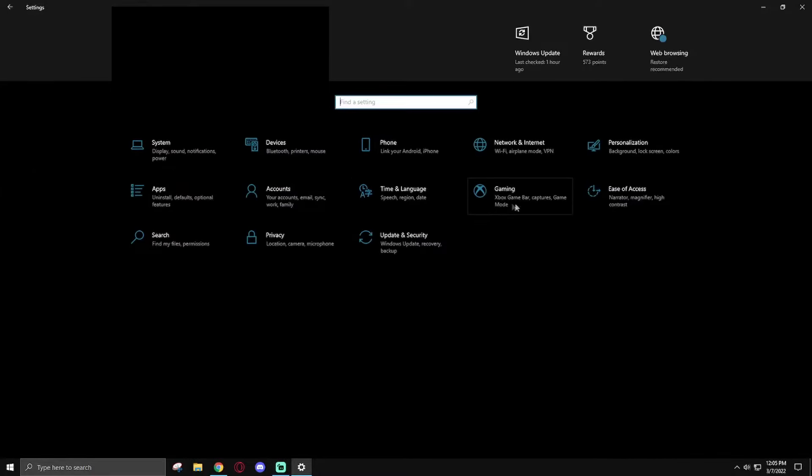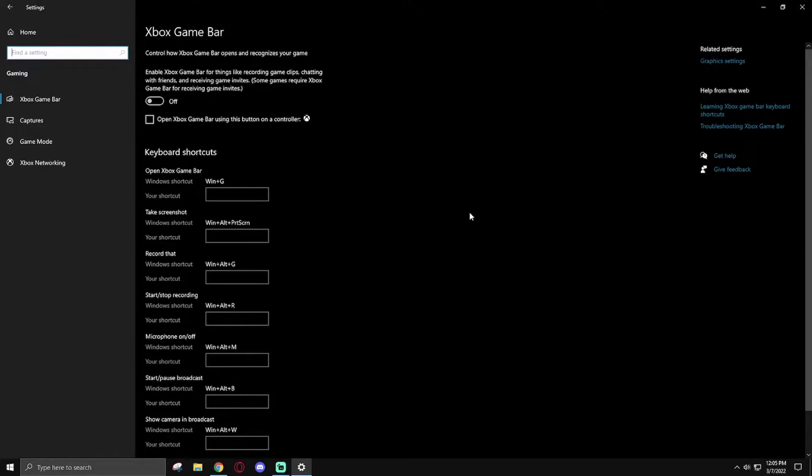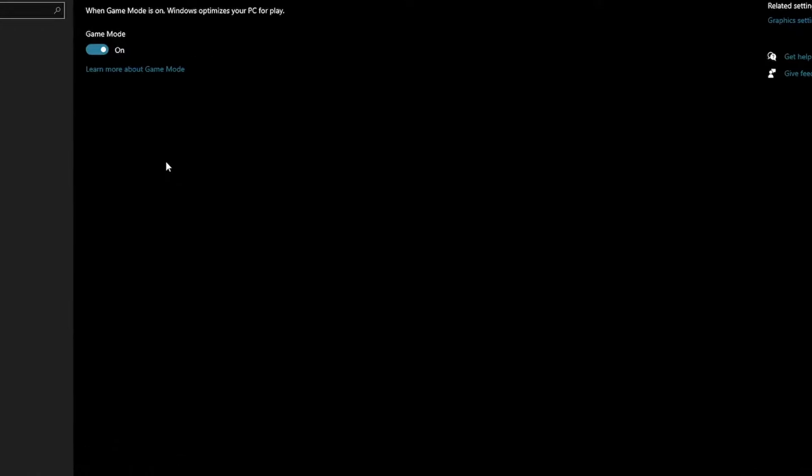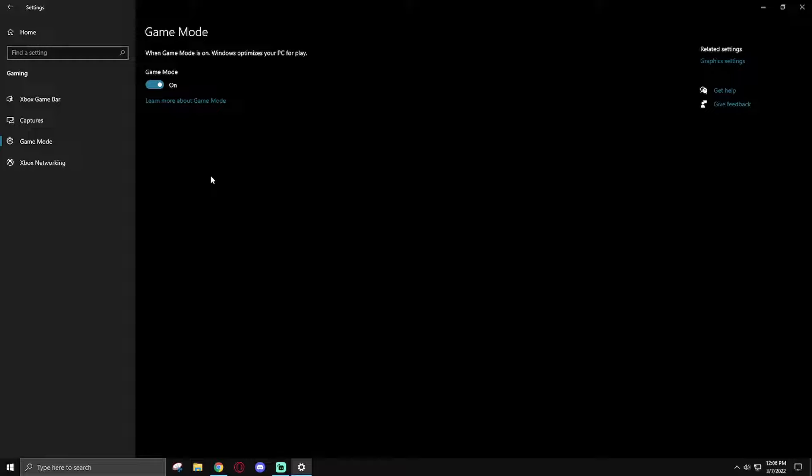Next go to Gaming. First, turn off Xbox Game Bar if you don't use it regularly — you don't need it running in the background. There's also the infamous Game Mode. I run with Game Mode on, but it would be beneficial to test this yourself. Essentially it's a boosted version of Focus Assist — it helps prevent things like Windows Update from running while you're actively gaming. I'd recommend keeping it on if you're CPU bottlenecked or don't want background applications pinging you while gaming. Test it in a couple of games and see if you notice any performance impact.